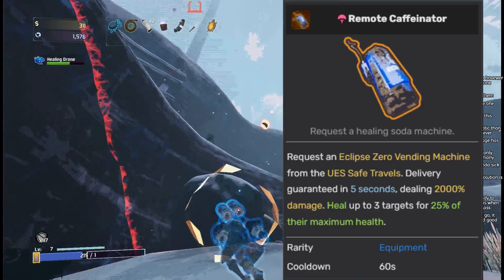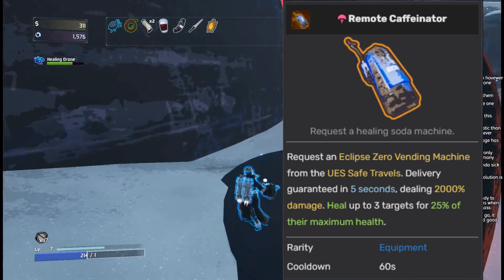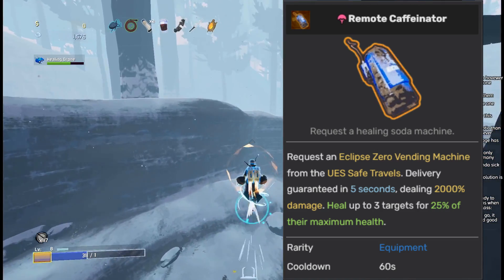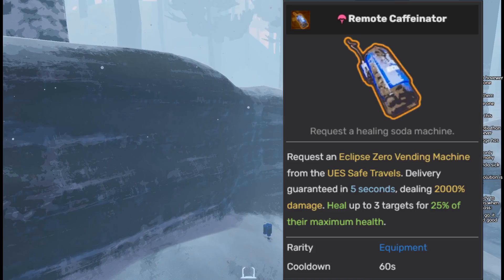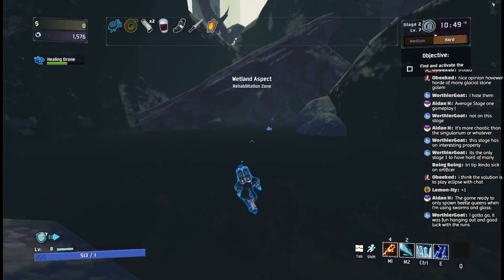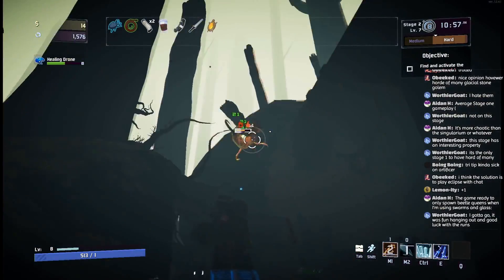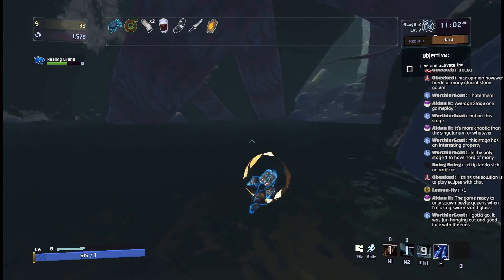Up next is the Remote Caffeinator, going to the top of C tier. This equipment is not that bad — it gives you a mini Captain Nuke every minute that you can activate to heal. But the real strength is that it can weaponize both Fireworks and Squid Polyps. There are definitely viable builds using the Remote Caffeinator with those two items to consistently beat Mithrix and even the Voidling, especially with a Pocket ICBM to go along with the Fireworks. But aside from that niche case, it's not very useful compared to other equipment.